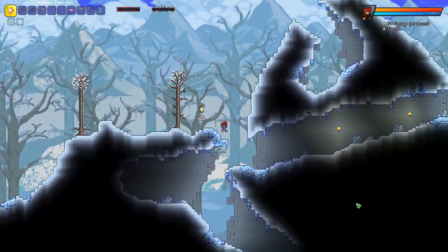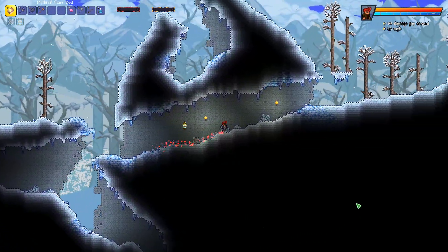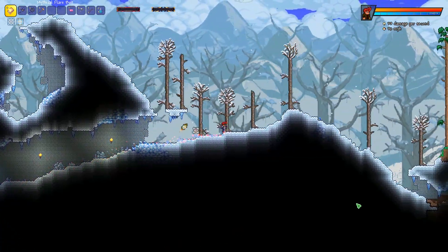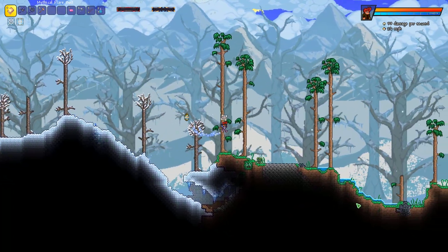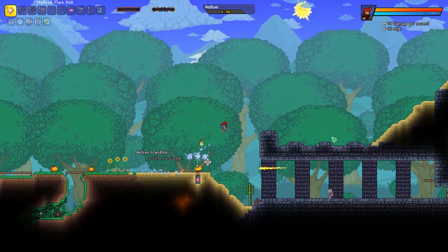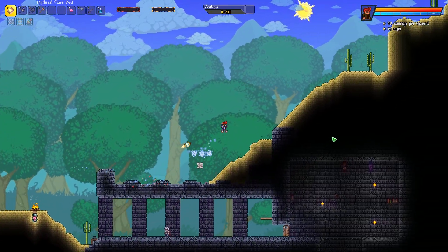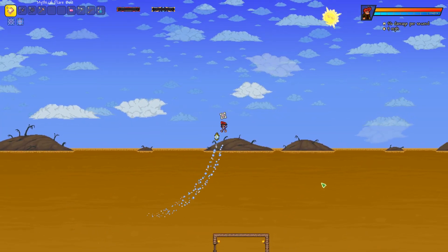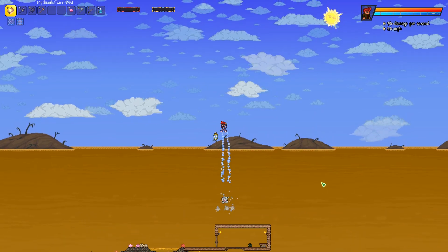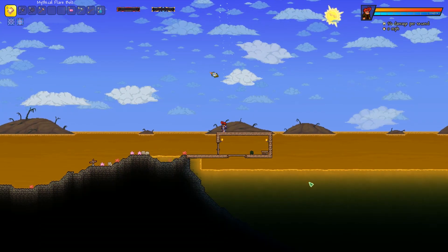So first order of business today is to fight Skeletron and to get all of the goodies out of the dungeon. First and foremost we need that shadow key to open some chests in the abyss. Since it's still daytime, let's head over to the sulfurous sea for a little bit. Wait a minute — is this a new background? I'm not sure, but regardless it looks awesome.